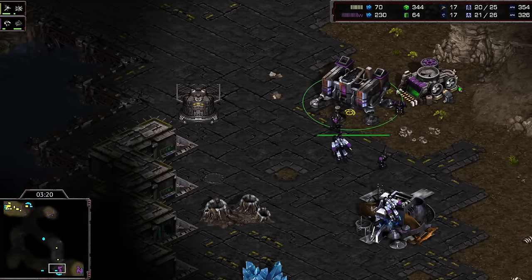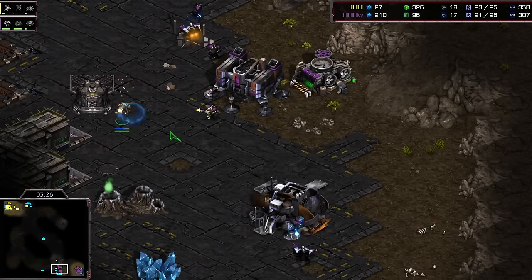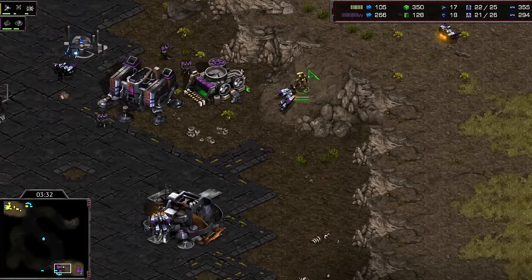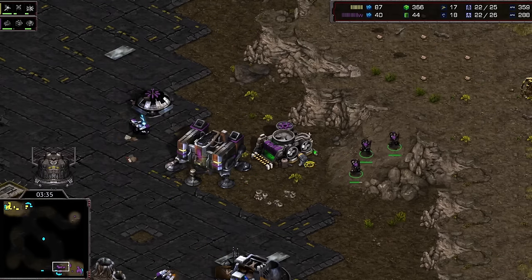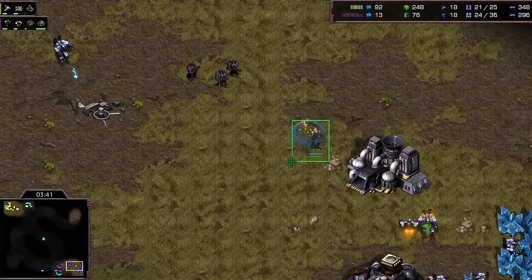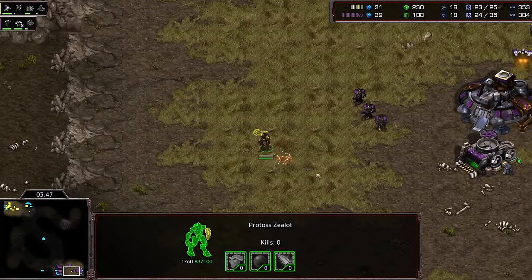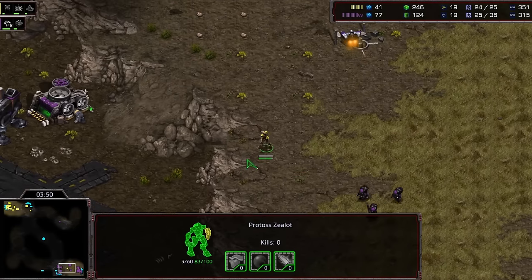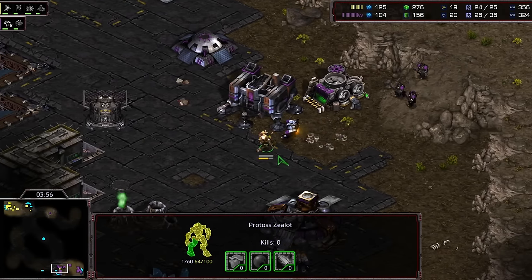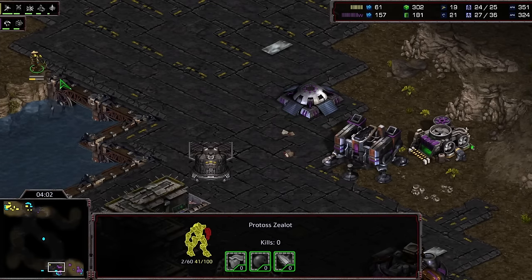Again here with the gasless — he does set up the gas now but has the CC nearly complete. A zealot run-by here making its way into the main base. He'll have to pull the three marines back into the main this time, and after killing the probe, this zealot is going to be much weaker. Flash is not making the same mistakes he did last game in dealing with this early zealot. Snow knows he can't really deal much damage here — he runs right out, loses the probe but gets a scout of the main.